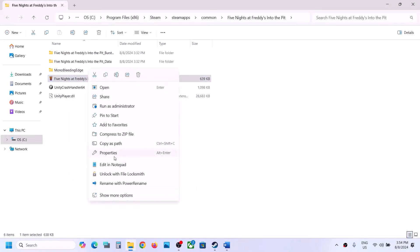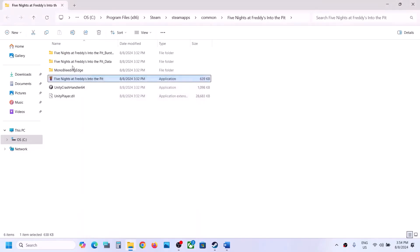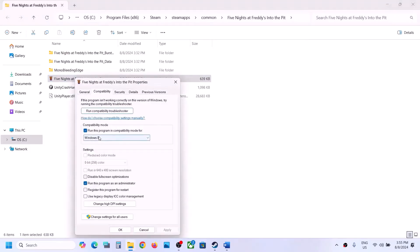Hit Apply and click OK, then double-click to launch the game. If that does not work, go back to Properties and this time put a check on compatibility mode and select Windows 8. Hit Apply, click OK, and then launch the game. If that still does not work, select Windows 7 instead, hit Apply, click OK, and launch the game.